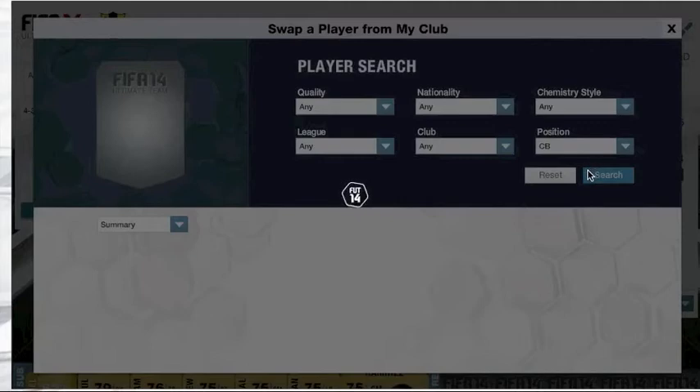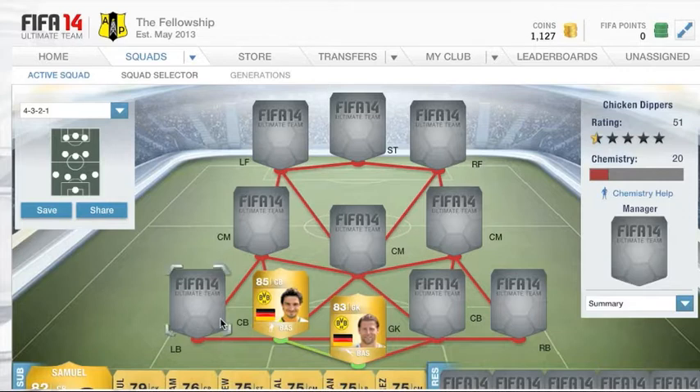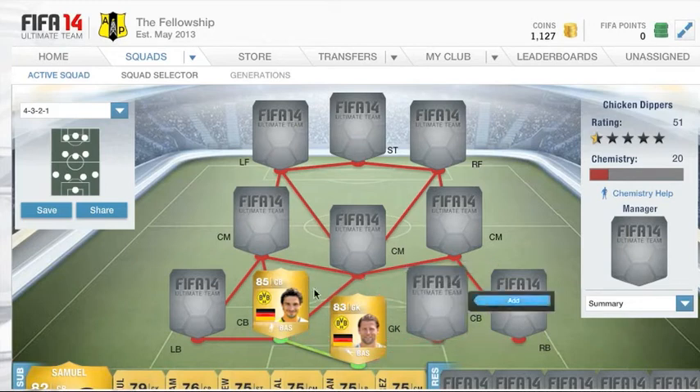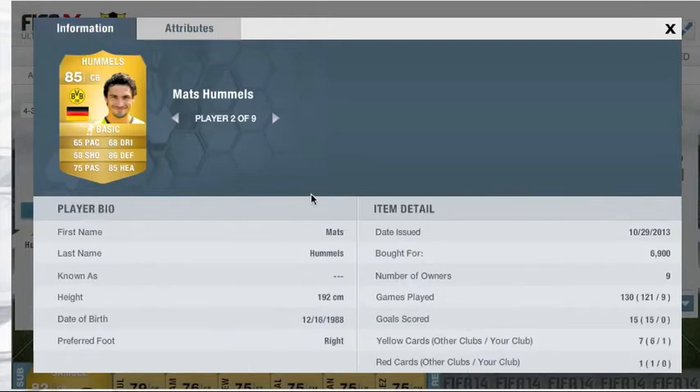For centre backs, on the left we're going to use Mats Hummels. You might think you don't have to use him because he's quite expensive, but actually you do have to use him. He's a great player and he's not even that expensive. He's 6,900 coins so most people should be able to afford that on Ultimate Team by now — basically you just have to complete Division 9 and 10 and win some games. He's a big lad and just great, so definitely use him.